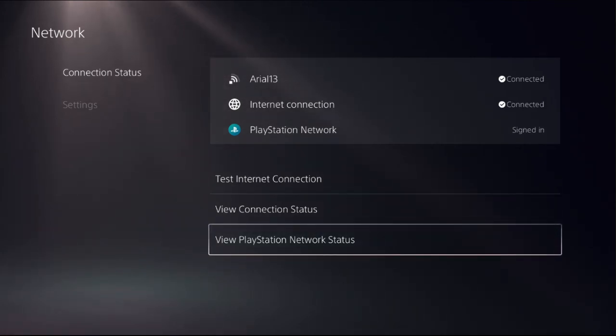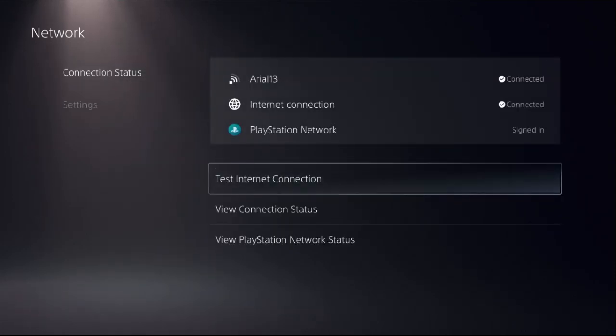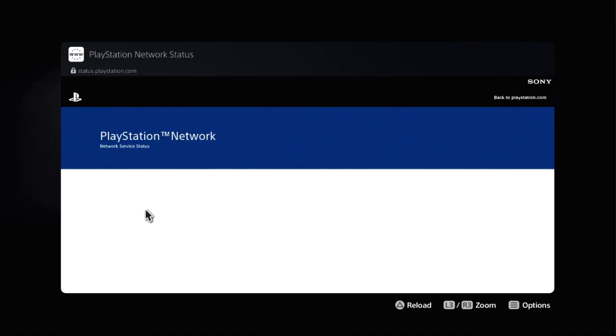Go back to the main Settings, choose Network again, select Connection Status on the right side, and choose View PlayStation Network Status. If you see Error 13 at the top, it means your Wi-Fi and internet connection are connected. Wait a few seconds for the screen to load.